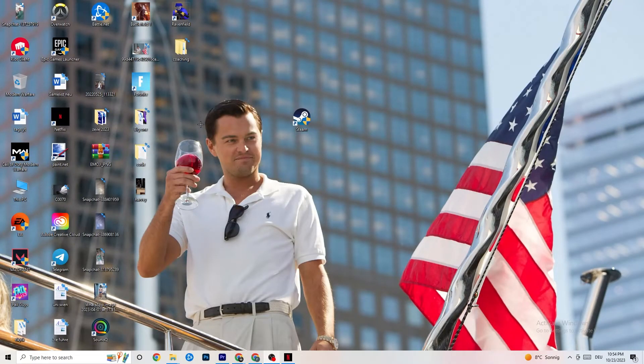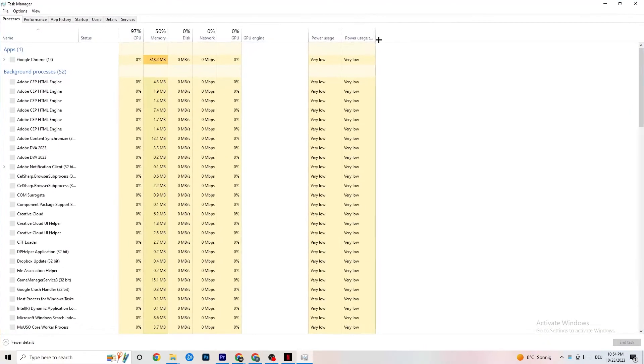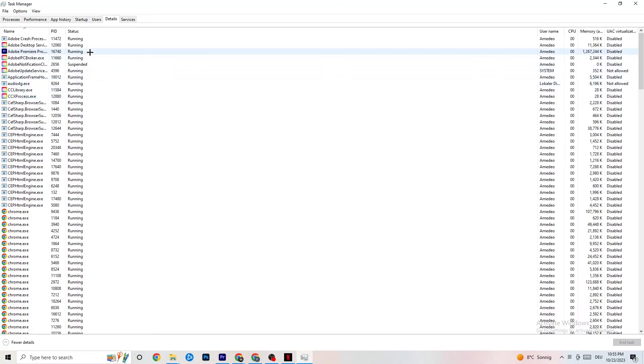Right-click your taskbar and open Task Manager. Go to the Processes tab and end every task that is consuming too much CPU or GPU usage — it could be a background process or app. If it's not related to Windows core functions, right-click it and select 'End task.' Once your CPU and GPU usage looks acceptable, move to the next step.